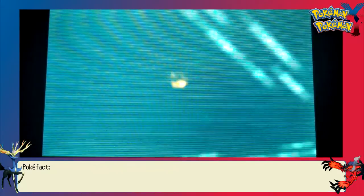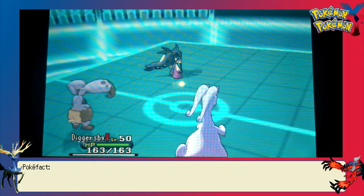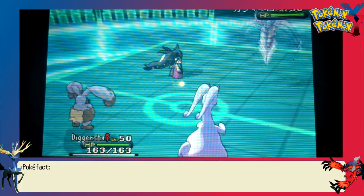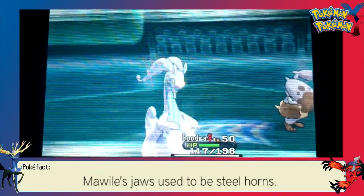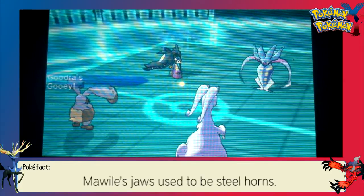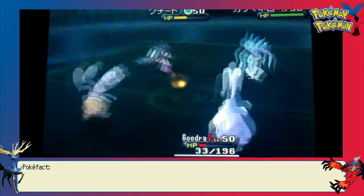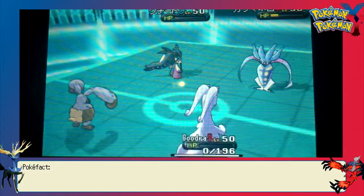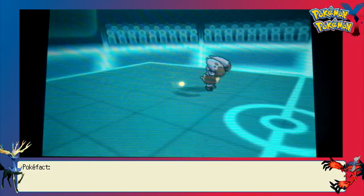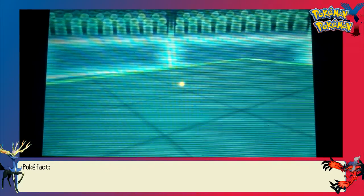Now I'm able to take out the Goudra — the sun goes down unfortunately, but that's okay because I still have my Diggersby. I really thought that my Goudra could take a hit, but Diggersby is Choice Scarf, max speed and attack. He goes for Sucker Punch on my Goudra, which hurts a lot. Now I'm going to end up knocking out my own Goudra with my Earthquake. I really did think I could knock out the Malamar as well, but with spread moves in a double battle, the power is decreased. So I'm able to take down one and not the other.